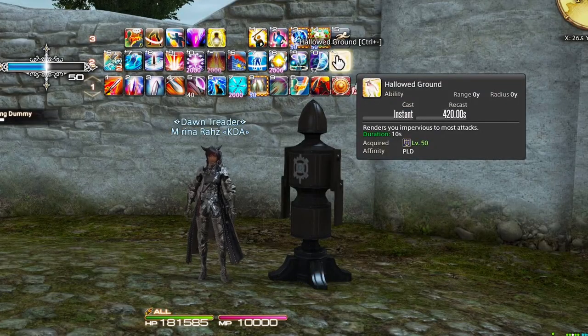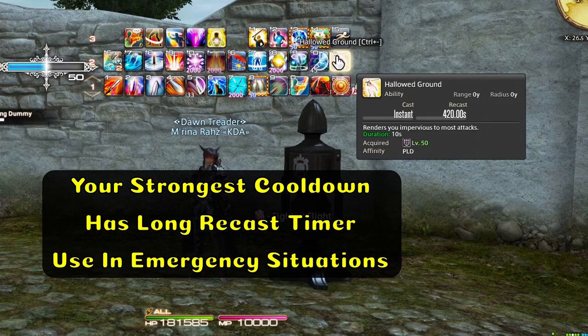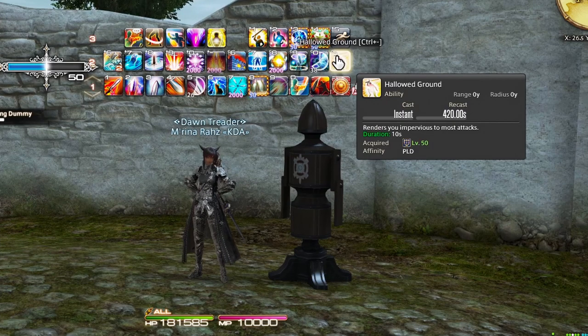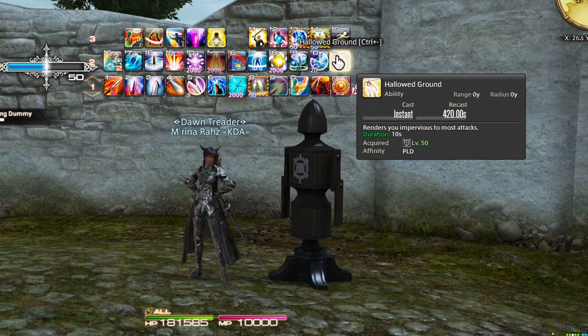Last but certainly not least is Hallowed Ground — your big I-don't-want-to-die button. Sitting at a 420-second recast time, this renders you impervious to most attacks for 10 seconds. Essentially, 90% of the attacks in-game, you will be immortal for that 10-second period. There are exceptions — certain boss mechanics will break through this — but they do not happen terribly often. So if your healers are down or struggling, or if you think there's a hit that might kill you, Hallowed Ground is the absolute I-won't-die button. Use it sparingly, but use it when you need it.